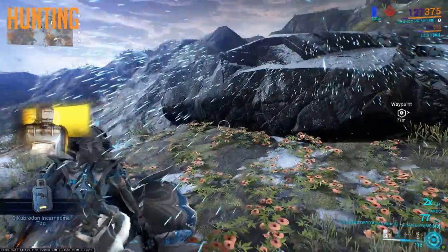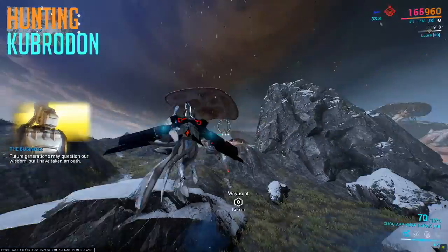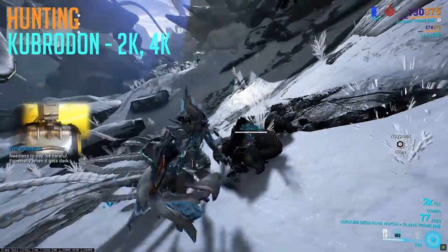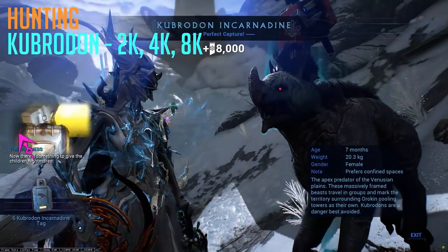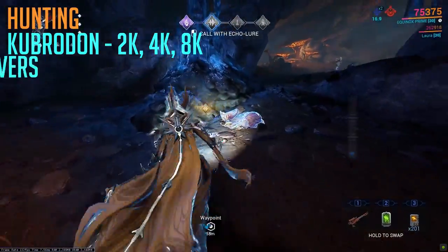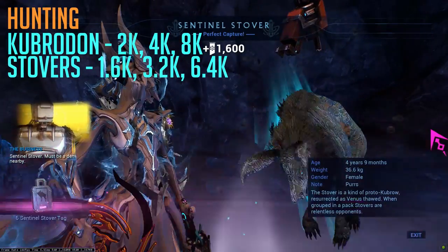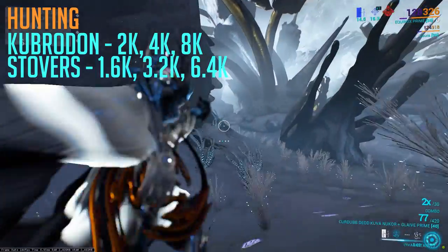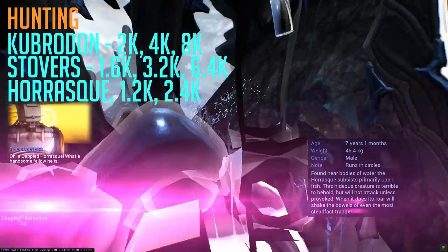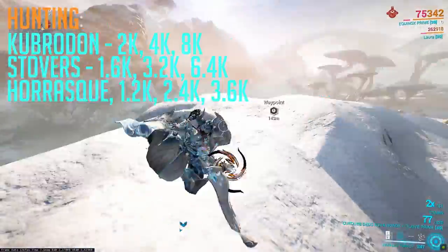There are ways of course to speed this up. The first is knowing which animals give the most standing on average. We have the Kubradon, which has a base Perfect Capture giving 2,000 standing, a medium rarity giving 4,000, and a max rarity giving 8,000 — this is the best one to farm if you have it. If you have a high MR and require a lot of standing in one run, you can use Stovers, which gives 1,600 normally, 3,200 for medium, and 6,400 for the rarest. Lastly, you can also do Harusk, which gives 1,200 normally, 2,400 for medium rarity, and 3,600 for super rare. Even at max MR, these three animals in one run can max your standing depending on your luck.